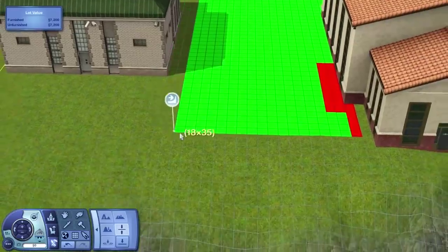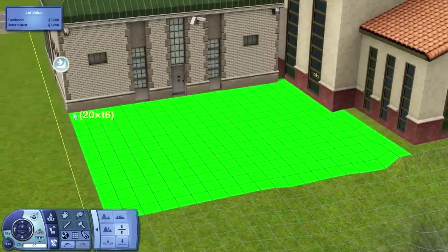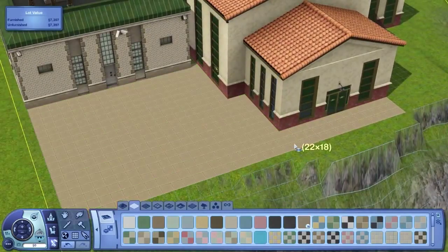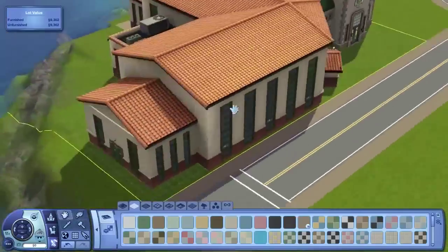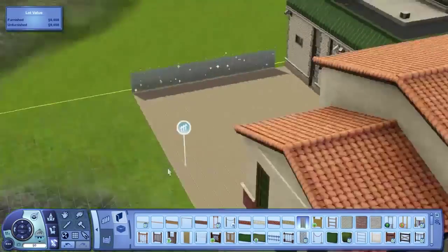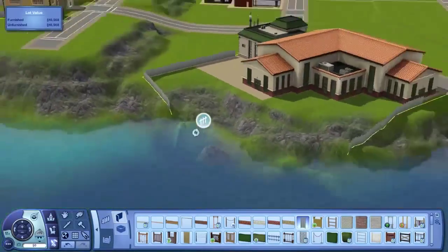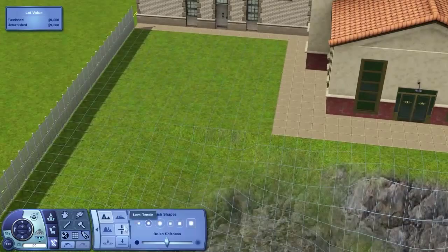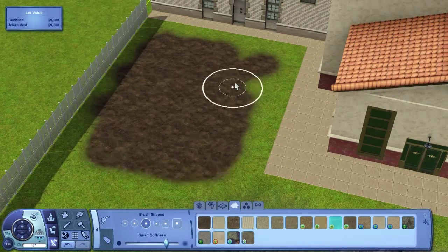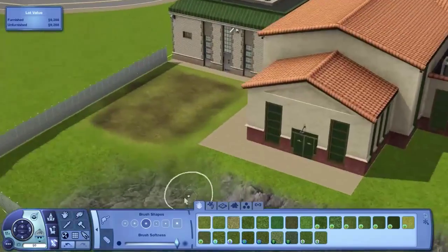Right now we're working on the military base and the police station. I've put these two rabbit holes on the same lot because I felt that they fit together — it's such a small island that some of the rabbit holes really do have to go on the same lot together. I felt a police station and a military base are both law-related, so they went together on the same lot pretty well. And then obviously we had the school and the stadium together, and just before with the plaza we had all those shop type locations. I'm doing kind of a military training area here, I think, is what I'm going for.